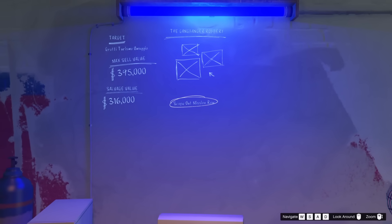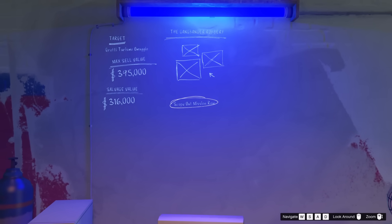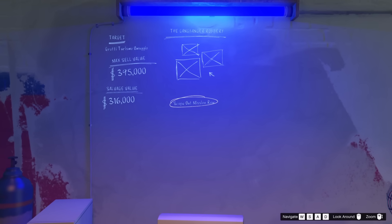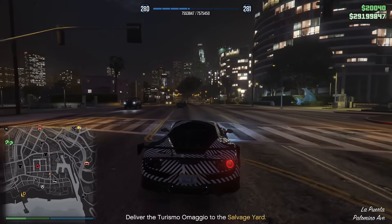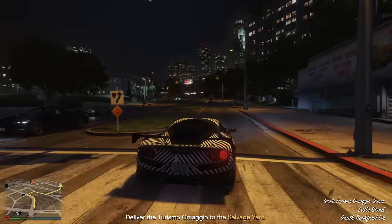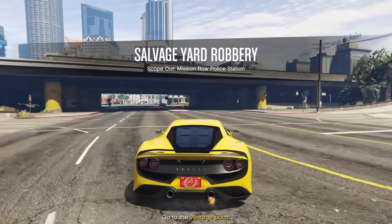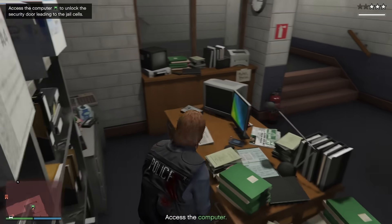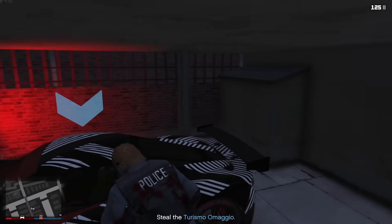These heists take a little bit longer to set up and have more steps than the auto shop contracts, which they are similar to, though earnings are a little bit higher through the salvage yard business. The first contract has no setup cost and you can expect to earn just over $400,000 if you steal the most expensive car - this week it's the Turismo Omagio, going for $395,000. To get it you'll do two main setup missions and three out of four secondary setups, ranging from stealing a helicopter to sourcing a getaway car to getting a police uniform to get into the police station. Then you break a character out of the police station, take him to the airport, get him in his helicopter - he reveals the location of the car, and you go steal it and bring it back to your salvage yard.